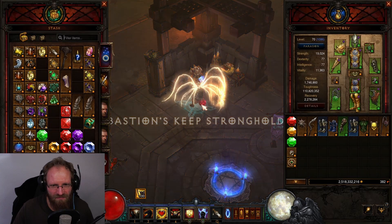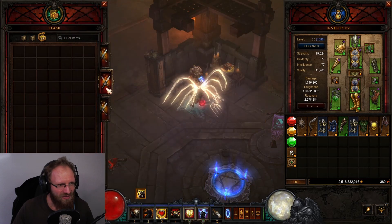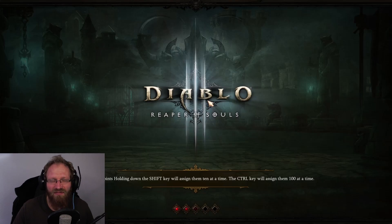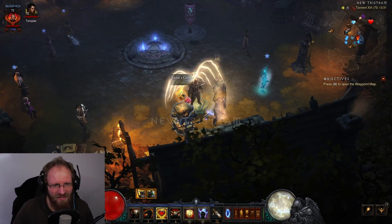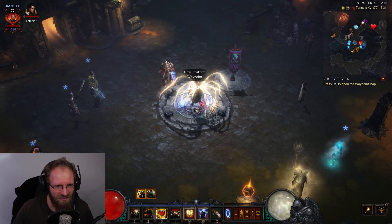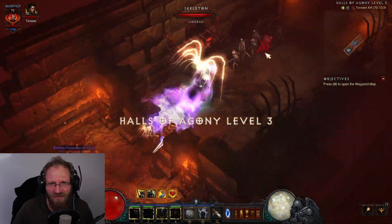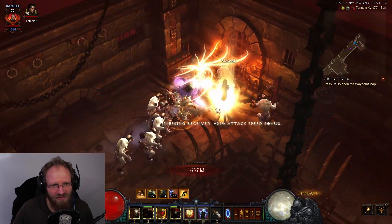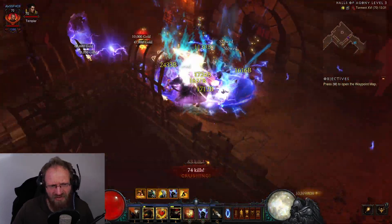So what are Visions of Enmity? These are basically portals to another dimension where you can get a lot of items, materials, bounty mats, keys, and greater rift keys. The way to trigger it is either by killing mobs in the normal world. Usually when you go to Halls of Agony level three there's a high chance you get one pretty fast - it might take a little bit, but any zone with high density works.